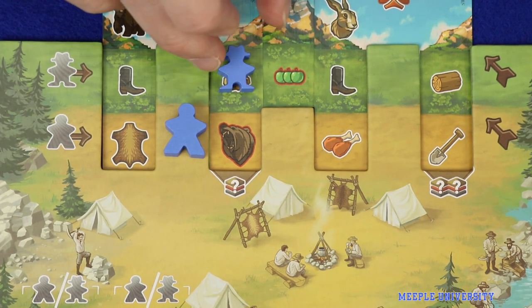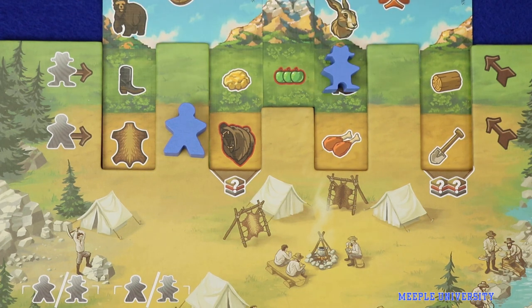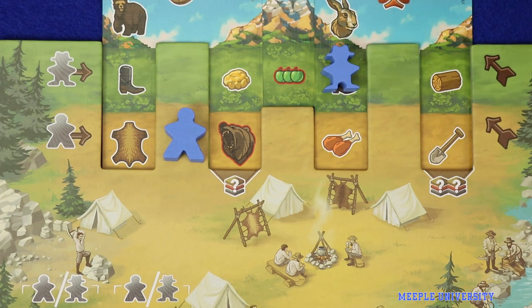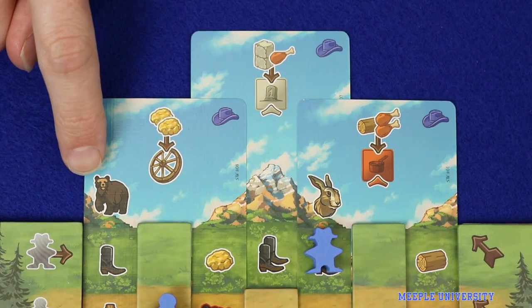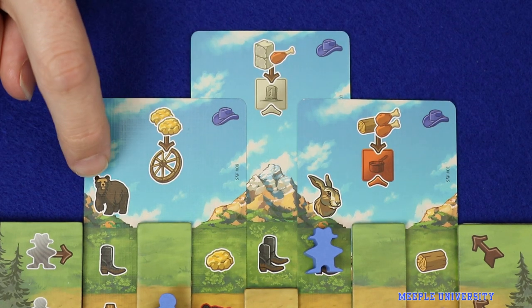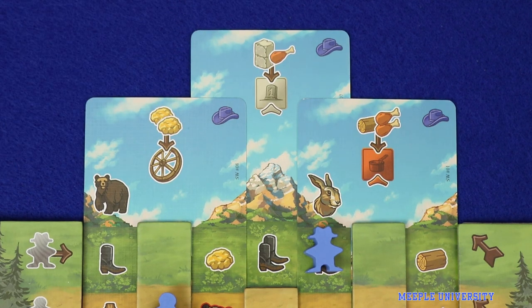If you do not wish to take a mandatory action, your meeple must stay put and will forego any remaining actions on the track or the summit. You'll also see that there's an animal icon visible on your left and right cards. These have no impact on the active player's turn, and we'll come back to what they mean later in the video.